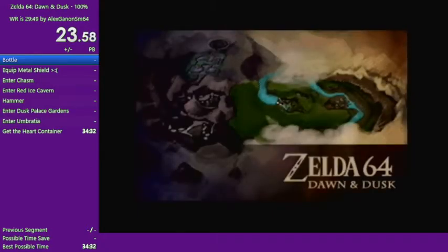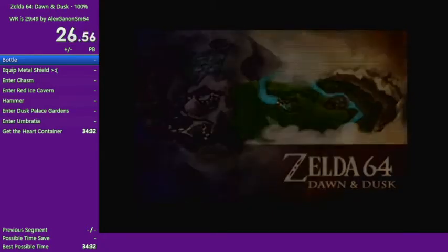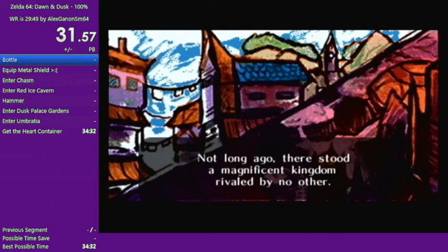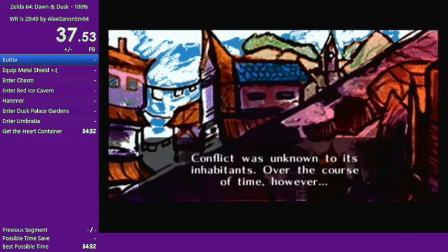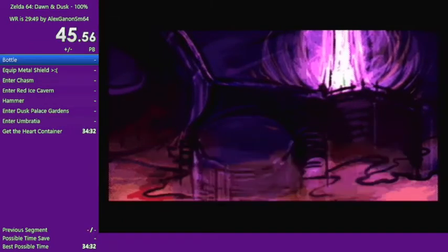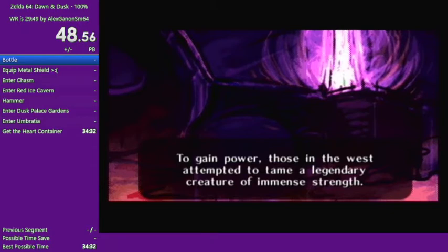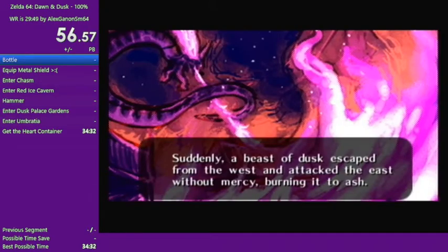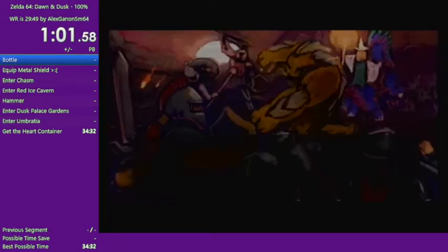One day, the dusk side gets controlled by a big beast. The beast starts being really mean and whatever. And the priestess of dawn, from the dawn side, decides to ban away the beast. And so that reinforces the separation that was already there between the dusk side and the dawn side. The goal of the game will be to go and free the dusk side from the influence of the dark beast.